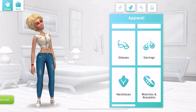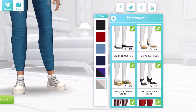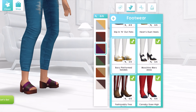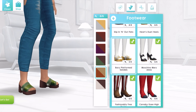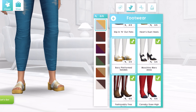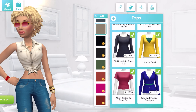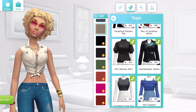Then we have the footwear — the boxy platform sandals. She's been quite casual since the eco update, spending time out in the green, between the eco house and the beach house. She's been quite chill and not been in heels, so this suits her.